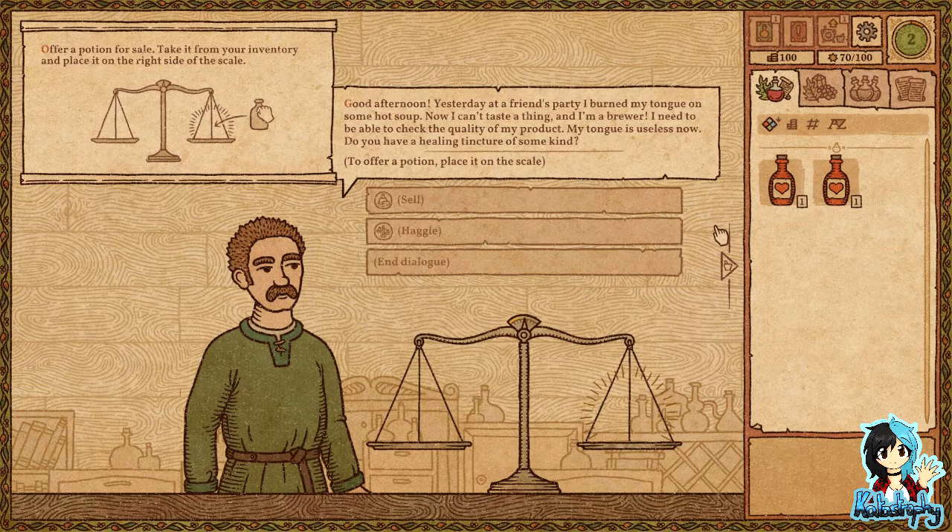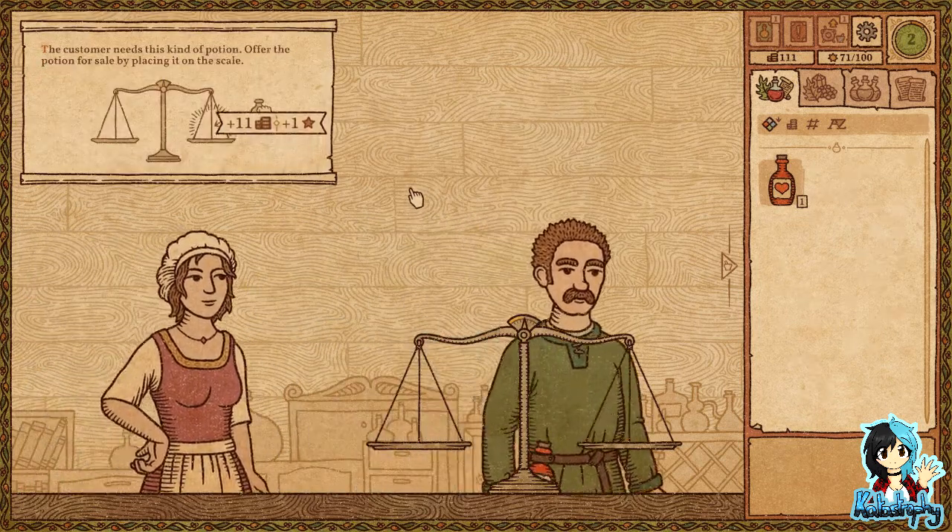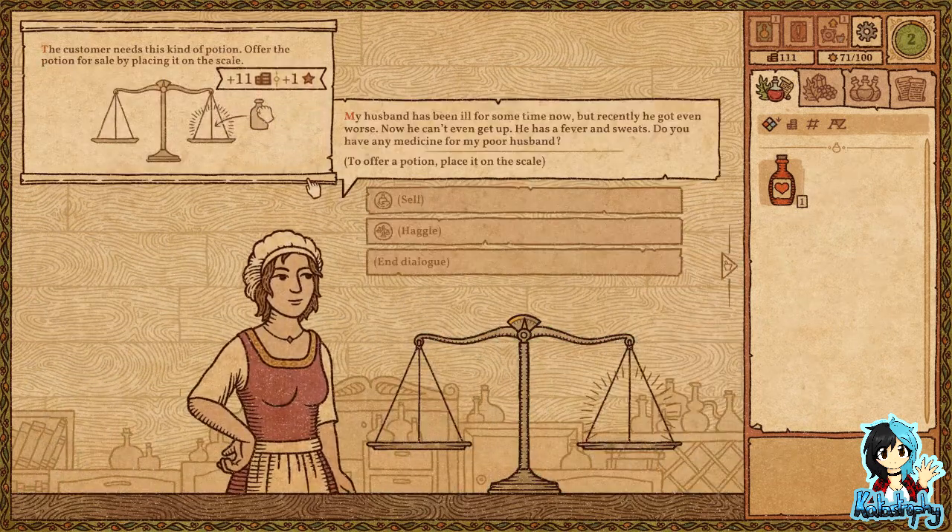Customer: 'Yesterday at a friend's party I burned my tongue on some hot soup.' I actually did that today — I was eating some mushrooms and burnt my tongue, now I can't taste anything and I'm a brewer! Customer needs a healing potion or some sort of water. Yes, I do — here. Eleven coins! My husband needs this kind of potion too.